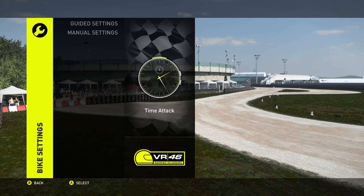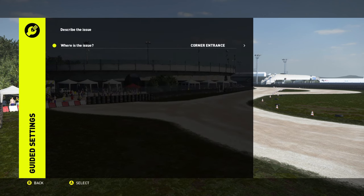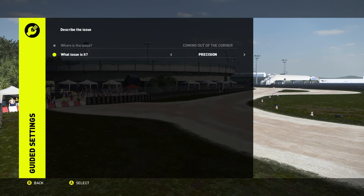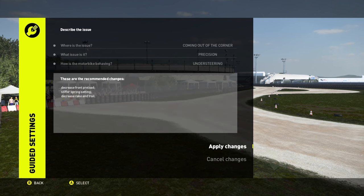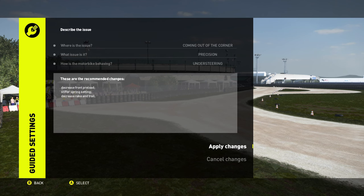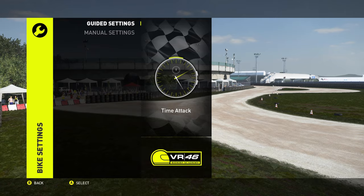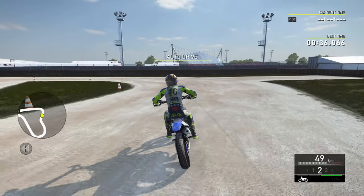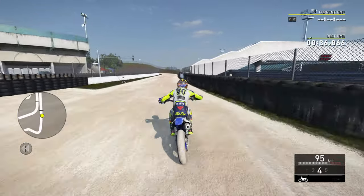Motorbike settings — all these guided settings. Let's have a look. Corner entrance, coming out of the corner — I think the issue is speed precision, yeah maybe precision, under-steering. There are recommended changes: decrease front preload. Apply it. That's so good — why have I never seen that in a game before? That is actually so good. Imagine if MX Bikes or MX Simulator had that — people wouldn't struggle with setup ever.